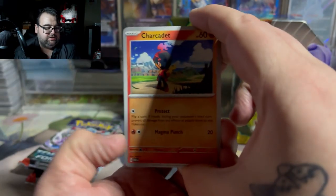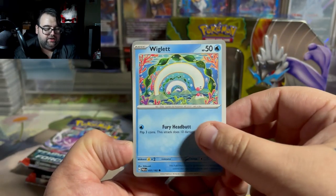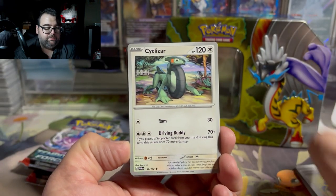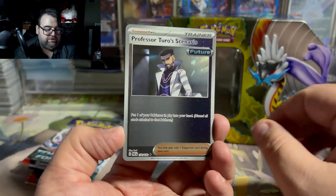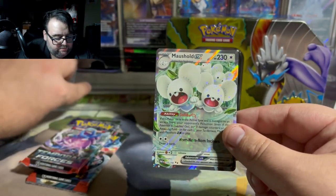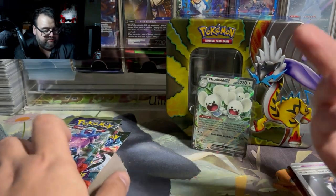Now we got Dark Energy — this is Paradox Rift. I know there are a few cards in Paradox Rift that are pretty nice to pull. My biggest chases out of this set are honestly either Iron Valiant or Alteria; I would personally prefer Alteria. I know Groudon is a pretty notable chase card, but I have my personal favorites. Unfortunately we just got a Turo Scenario — that's a pretty solidly playable trainer card, so that's not bad. And then a Mousehold EX. Mousehold is a pretty solid Pokémon; I was a big fan when I played the game.